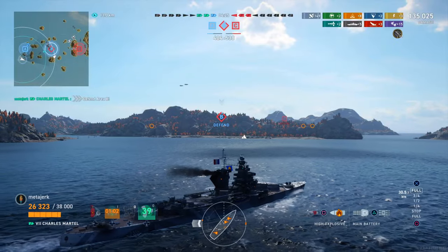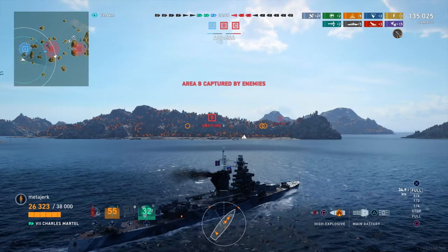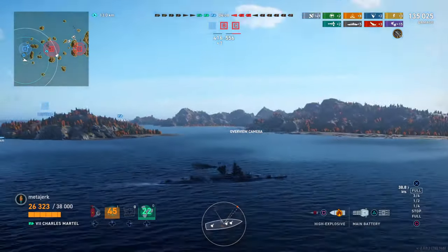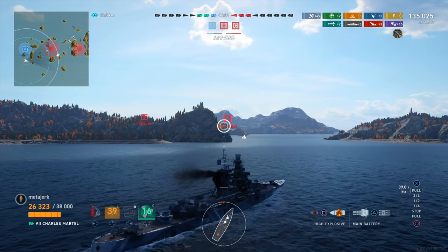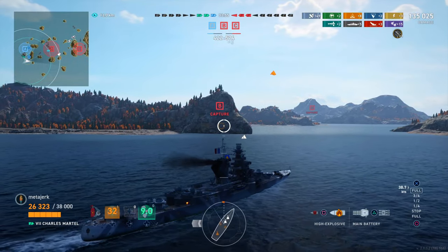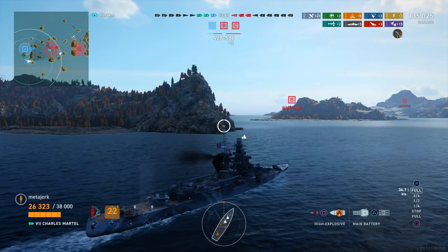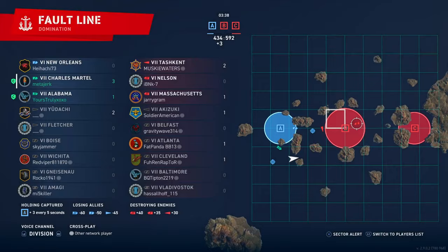Alright, how can we save this game? It's 3v3. Checking what they have left: a Massachusetts, a Nelson, and the Tashkent. We have no idea what their health pools are. They've got a big point lead and they're taking B cap, so it's definitely an uphill battle. I quickly check my teammates' health — my div mate is not doing well and he is out of heals, and the other ship on our team is a New Orleans, so that's already kind of a struggle. But basically the only option we have is to take out all three, or do something amazing. Let's give it a shot.